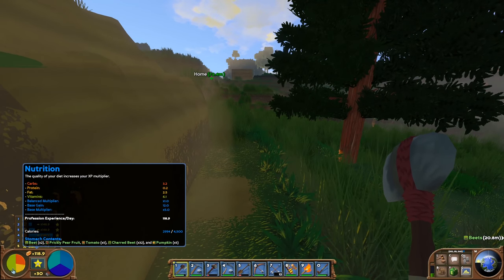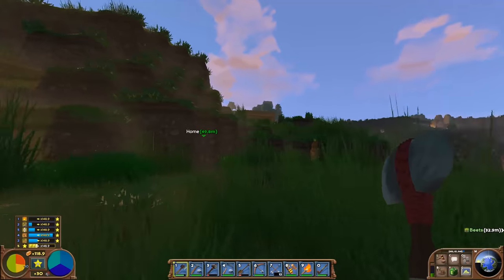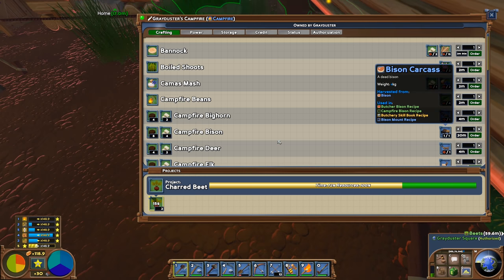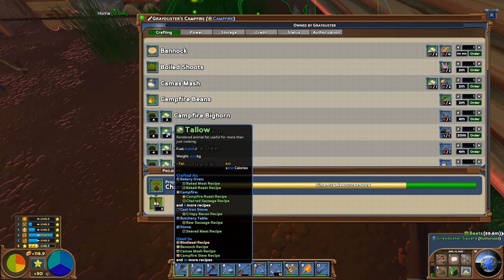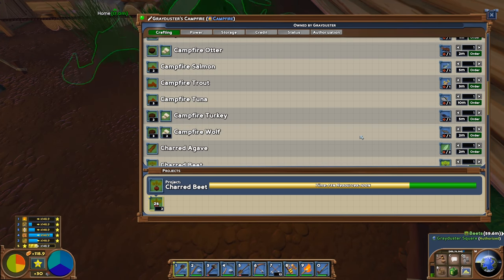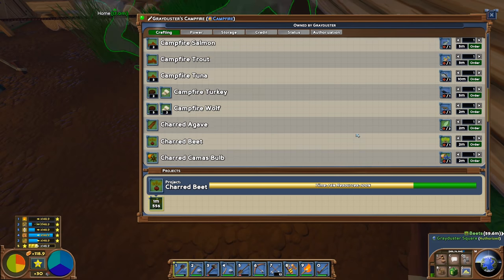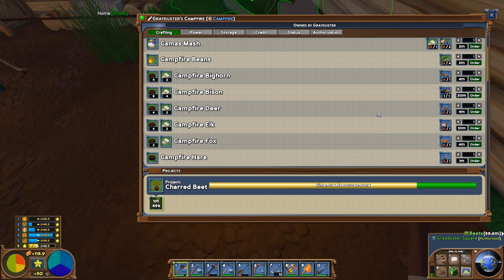We certainly don't want to overhunt these things, but having some meat available will certainly help. Right now what we're really missing is protein — which, aside from beans, basically means meat. The most basic recipe possible — campfire bison — gets us a food that's mostly protein and fat at 550 calories. We also get some tallow which is useful to combine with other recipes to make bannock and other things. Note however that it will take a good 20 minutes to cook — you're cooking the entire bison without any advanced skills.